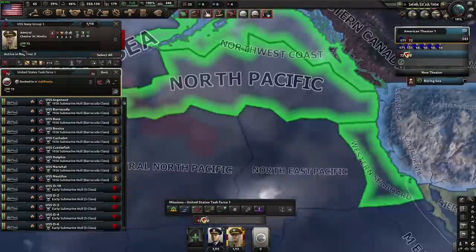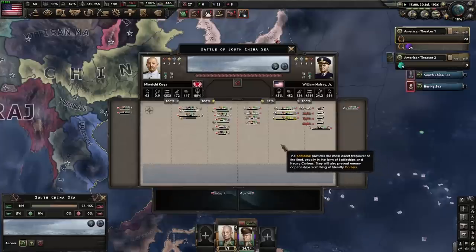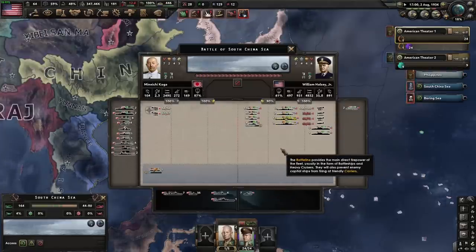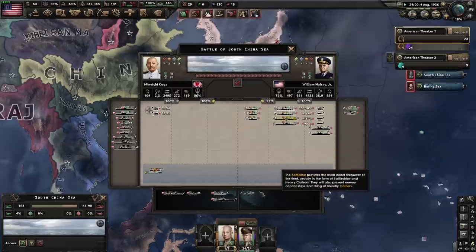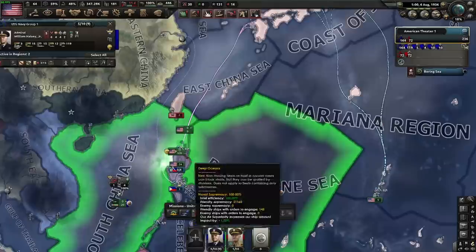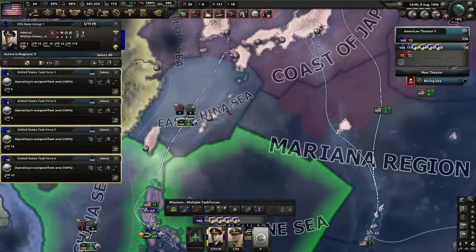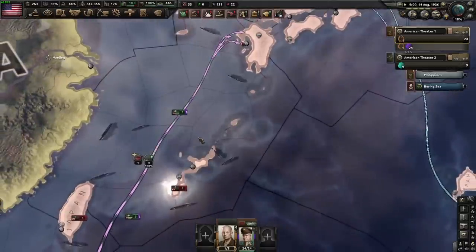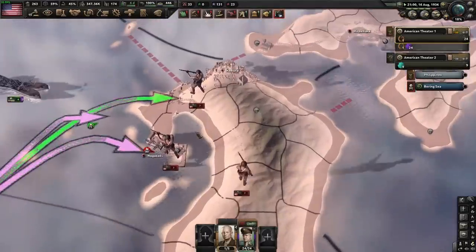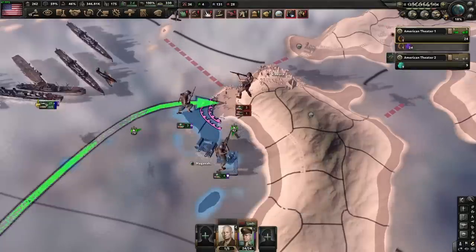Now we want to set up a strike force along this east coast, just make sure they don't take Alaska or anything. There's a decent portion of the Japanese fleet — we did not take very much damage from that. Since they have taken Atu, we can now navally invade them. They control the state, so it's all good. They convoy raided one of the three prongs of the invasion, so hopefully they don't have anything there — they do, that is not good for us. We did manage to get the port, that's all that matters.